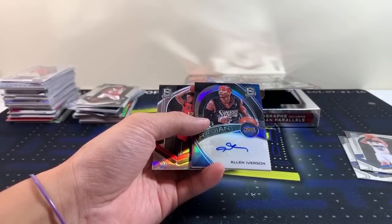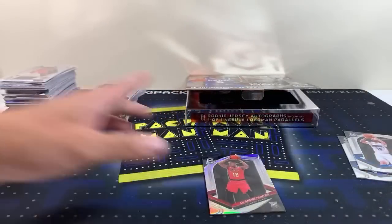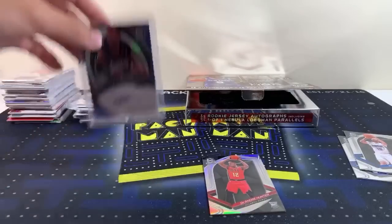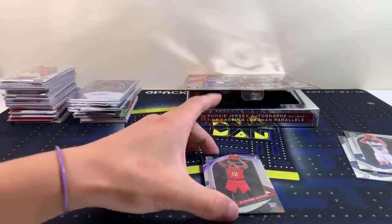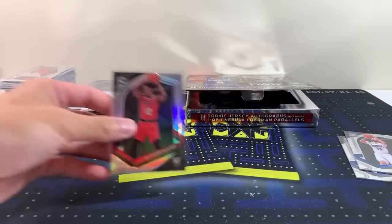Oh, here we go — Rolando. I literally couldn't find it, I was convinced there was no Sixers. AI for the Sixers — Mr. Reebok! Nice. And Hunter silver — sweet. I don't know if that's a variation parallel but I'm not too sure how we'd tell the parallel ones.